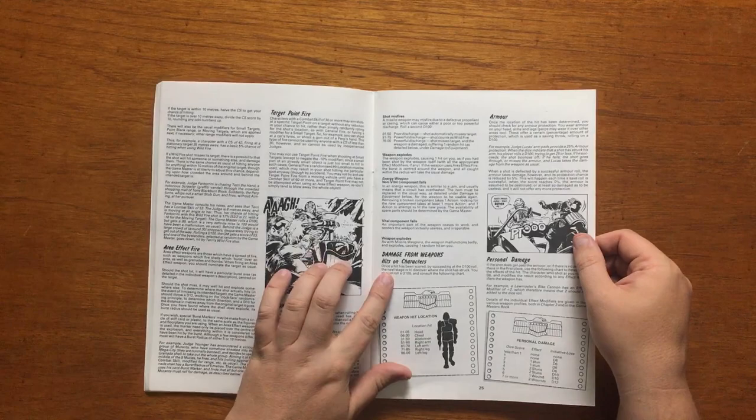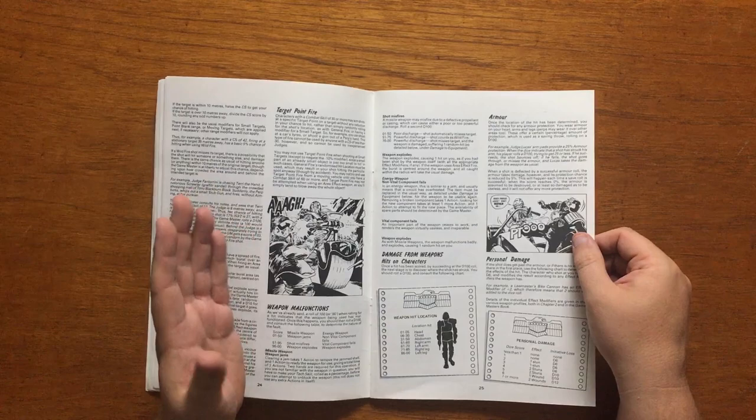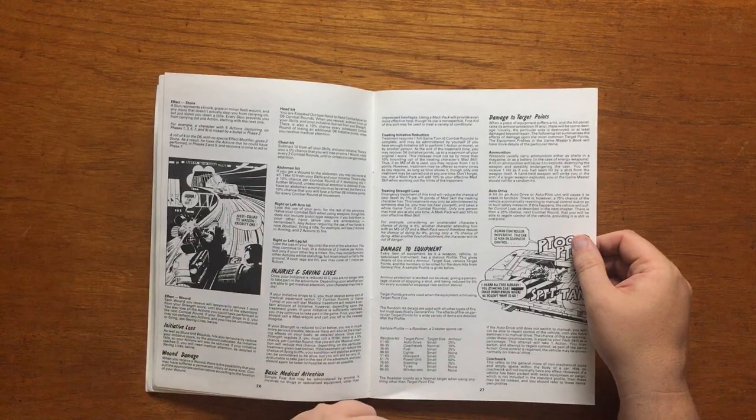Damage is dealt in stuns and wounds. A stun kills your next action in a phase, and wounds generally lower your stats or movement. When they eventually reach 0, you require medical attention before being able to function as normal. Hand-to-hand combat is also covered.